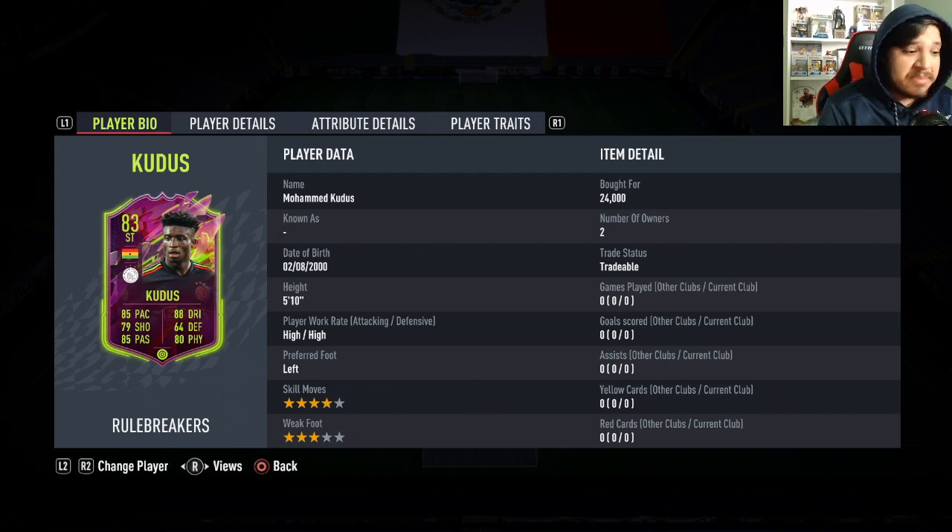This card looks absolutely crazy. We got surprised again on another Saturday mini release — we were getting them on Sundays first, they switched it to Saturday. I guess they weren't making any money on Sunday, so they switched it to Saturdays. High-high work rates, left-footed, 4-star skill moves, which is very good, a 3-star weak foot, which I know will turn a lot of people off, but it's not the end of the world. Learn to play with these players because they're still pretty good.